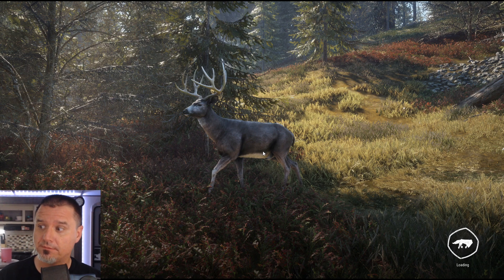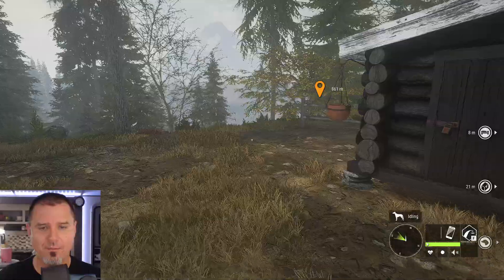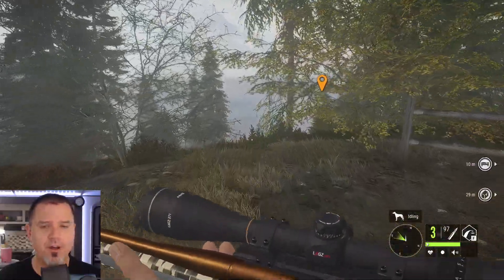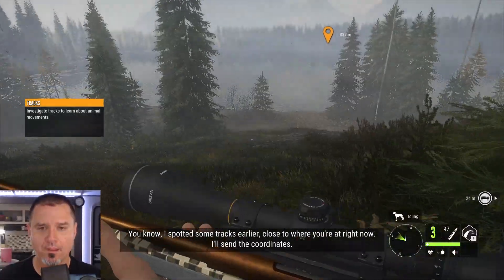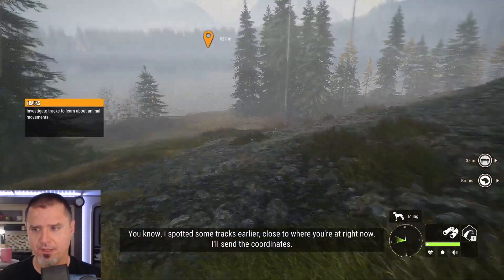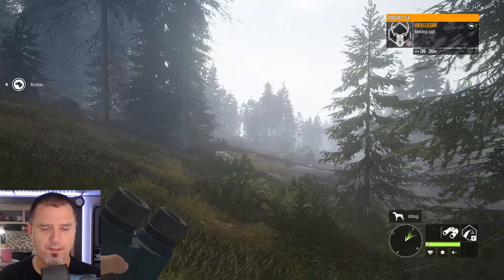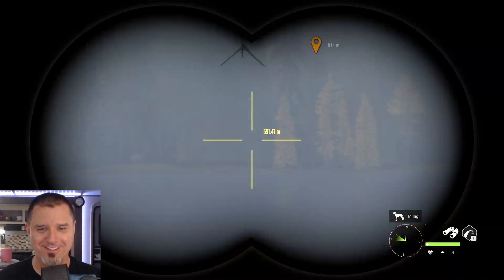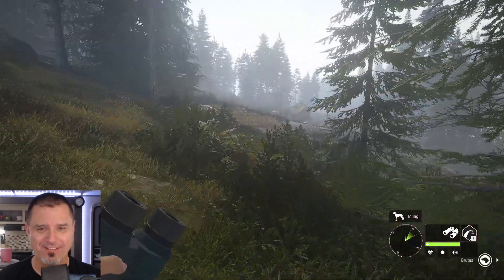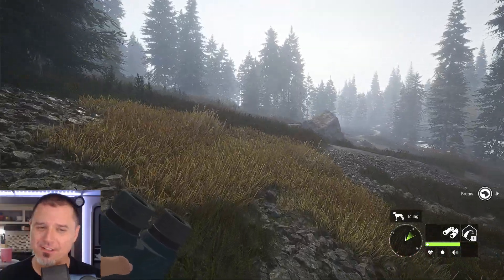We'll get our Mauser out because it's going to be good for everything except coyotes and smaller. I spotted some tracks earlier close to where you're at right now — I'll send the coordinates. There's a Roosevelt elk. Elk are kind of... I mean, I'd love to go after that, but at the same time we do want a diamond elk, so I'll head in this direction for now.